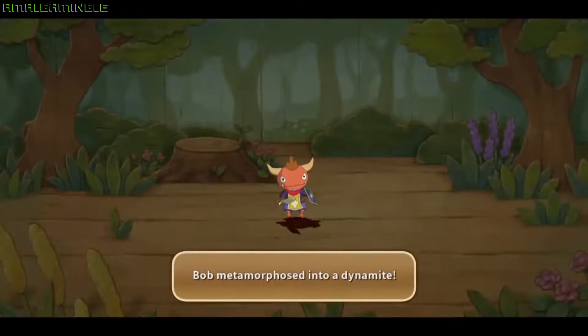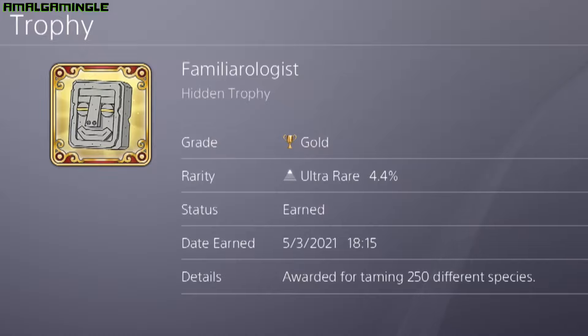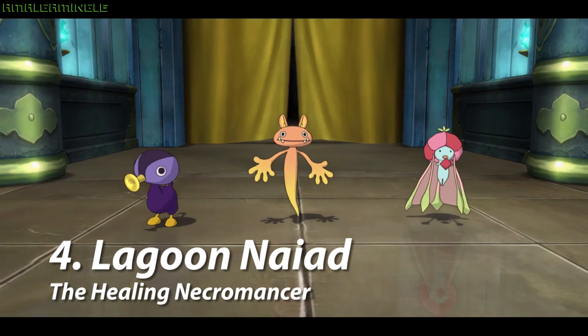The only way to obtain final forms like Dynamite is to metamorph the familiar from its second form into the desired third form — a useful tip if you are going for the Familiarologist trophy.